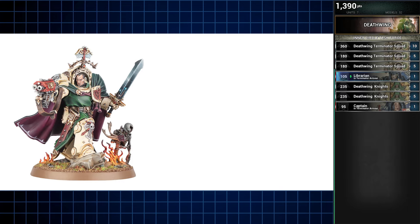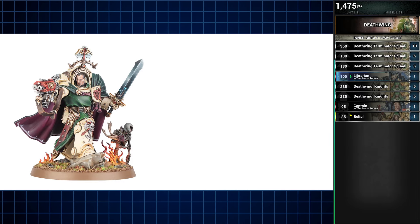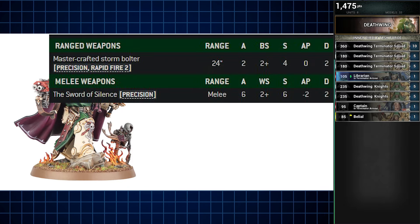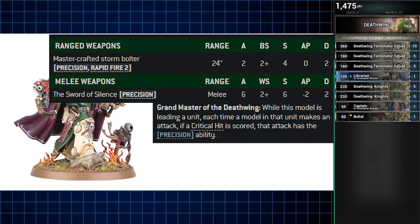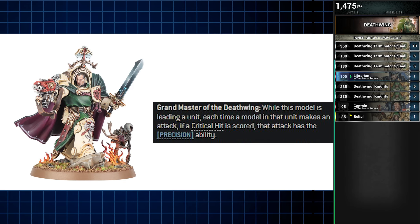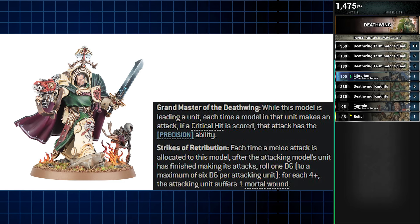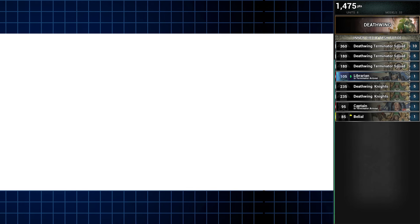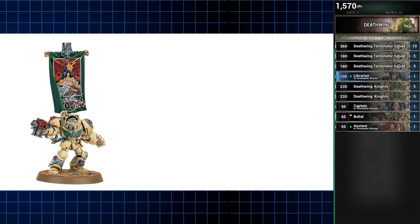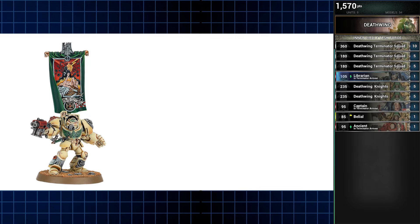Next up is the Big Cheese himself — the Grand Master of the Deathwing and Warlord of this list, Belial. Belial is a man of precision. His Bolter has precision. His Sword has precision. Even his ability gives his unit precision, though they do need to score critical hits. His other ability provides him a means to deal mortal wounds to enemy units which make attacks against him in melee. And the last infantry unit of this list is an Ancient in Terminator armor. Personally, I'd attach him to whichever unit Belial is in, for that peak man-of-culture command squad energy.